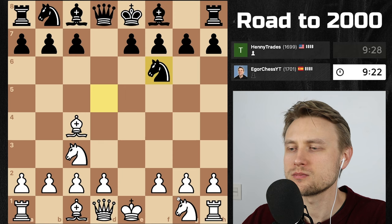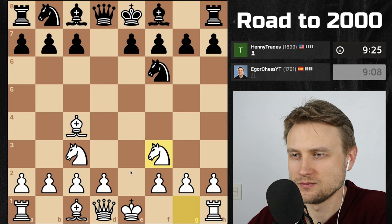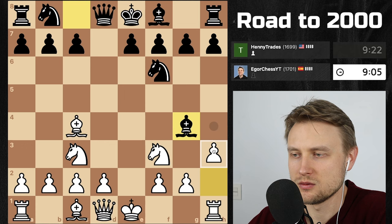Queen f3 is the theory here. Knight out makes sense, d4 makes sense as well. Knight f3 pins me with g4, h3. I'm gonna go for quick castles and then maybe play d4 after. Let's go h3 — oh, it does take, interesting.